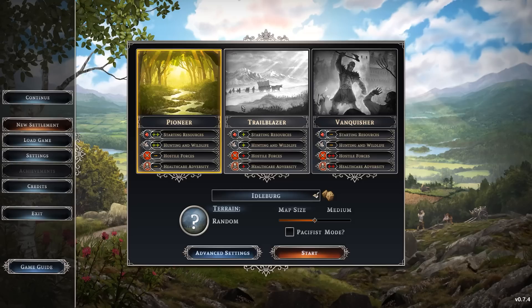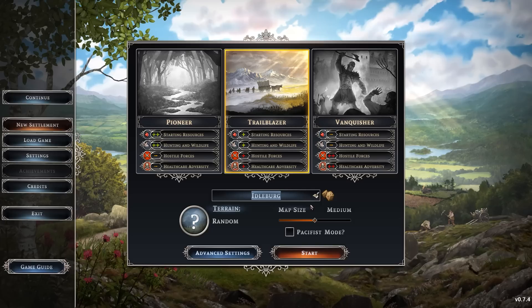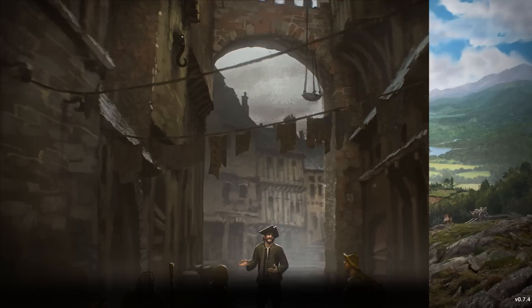There are three different difficulty levels. You can get a sense of exactly what they're going to offer — more resources and less hostility, or the exact opposite. We'll go for Trailblazer; I don't want things to be too easy, but I also don't want them to be too hard. And I'm going to name this one Gimlisberg, because I'm feeling like it. All right, let's get started.